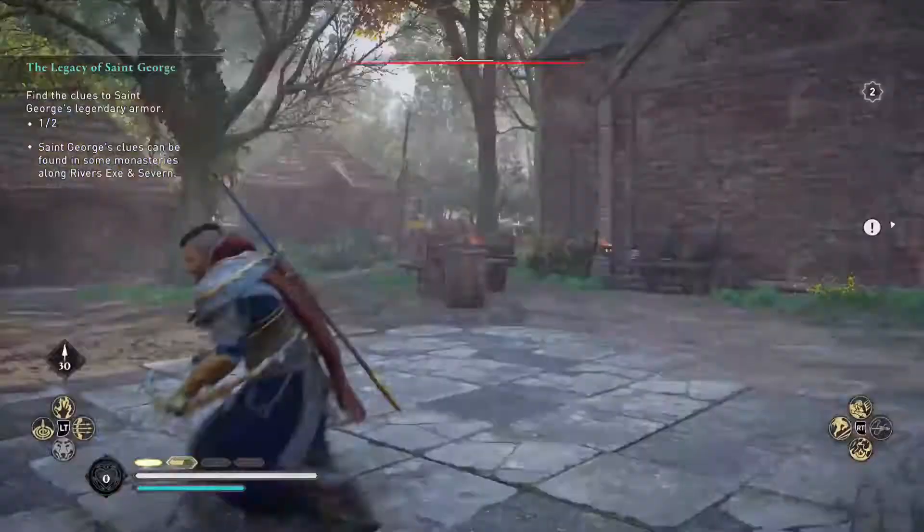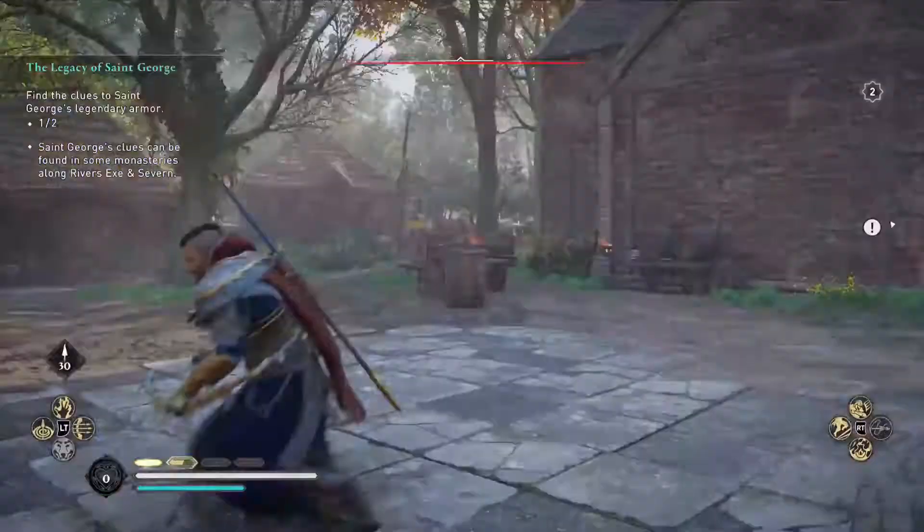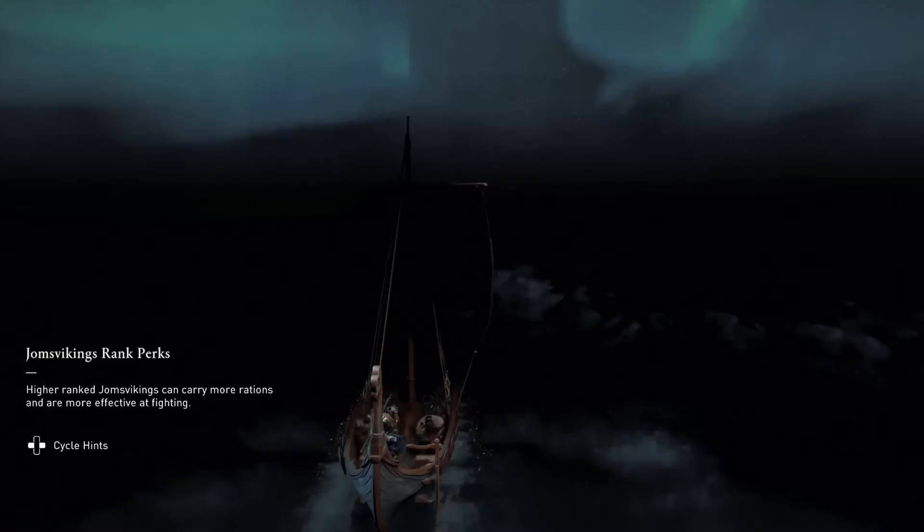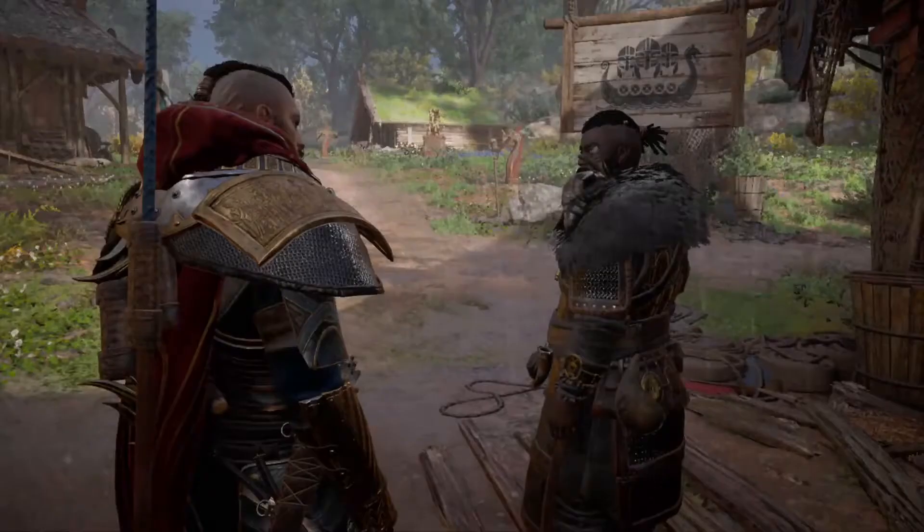Spend your supplies initially with Van and expand your hull. This way you can spend more time looking for loot and picking up supplies, rather than heading back and forth between Ravensthorpe and the rivers. The screen loading time is also insane. Upon finding the clues and heading back to Ravensthorpe, Van will then introduce you to the largest river — the River Dee. Head there, and let's go find the final pieces.